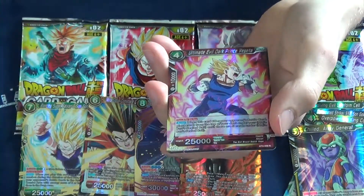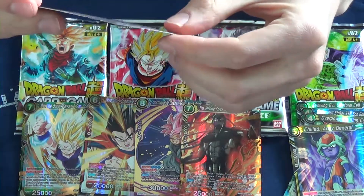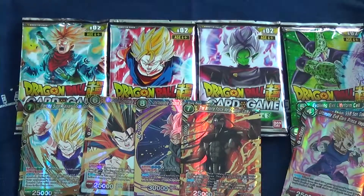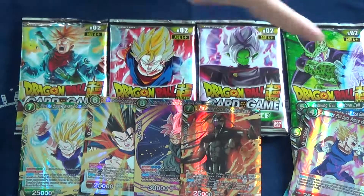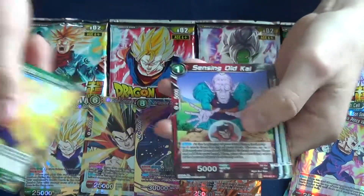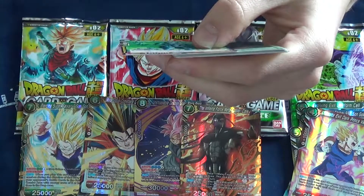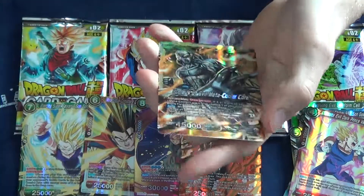Ultimate Evil Dark Prince Vegeta — also not the promo you get. The promo is a leader card, never mind. I think the name is something similar though. The promo from the draft box is what I was talking about with Majin Vegeta. This is also Majin Vegeta. This is actually a decent common — this is the one you can play an infinite amount of in your deck. That's a really cool thing that they did; I'm not sure how the deck runs but it's a cool thing.